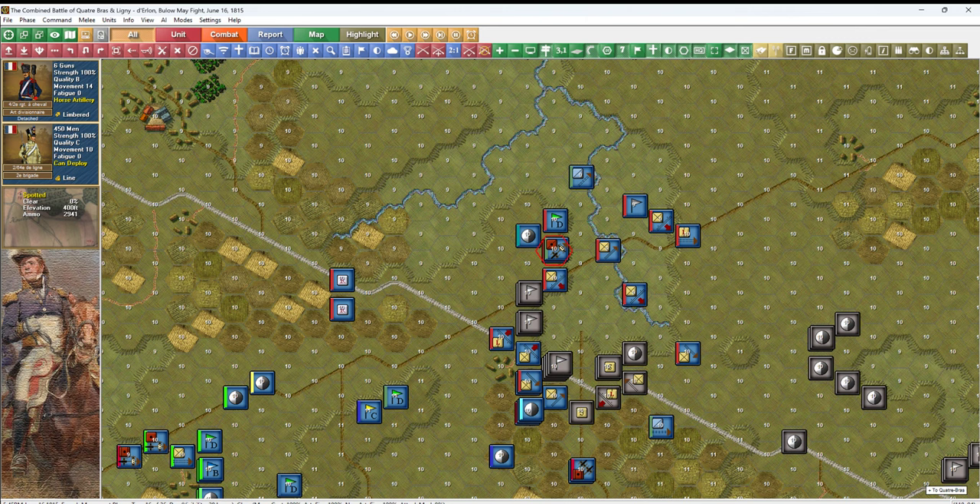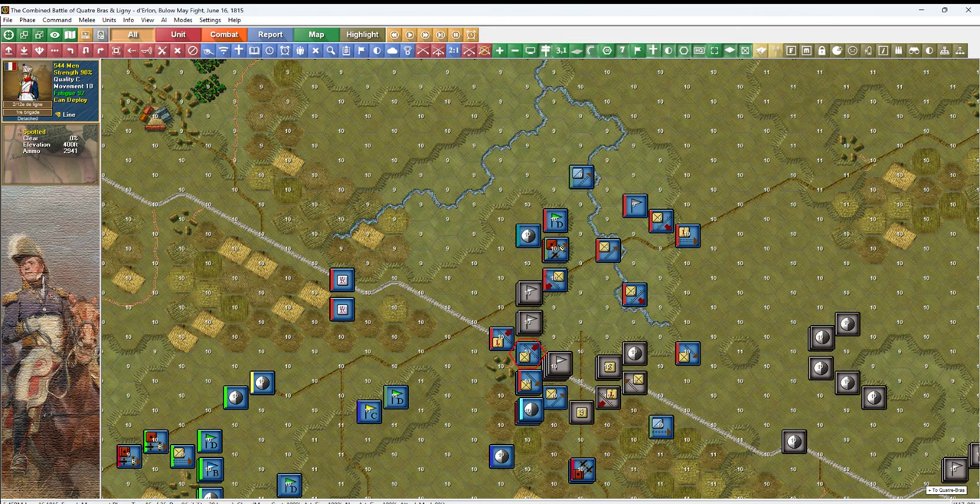First of all, we'll turn this line unit to fire on this guy. We've got a disordered line unit firing on an undisordered, but we've also got an undisordered line unit firing on him, so that isn't too bad. We've got a couple of disordered line units, a column and a line unit. How did I charge with these? That was a big mistake — I'll withdraw the column unit.